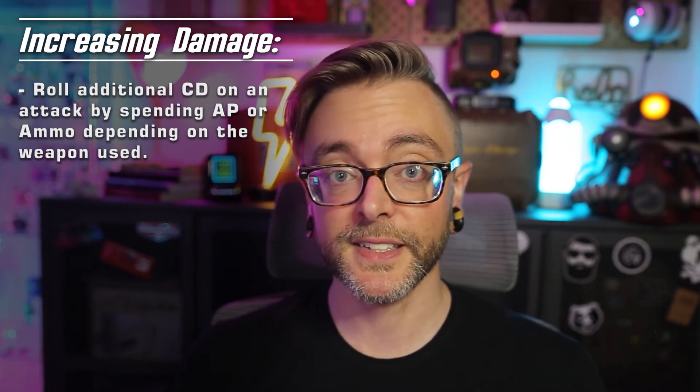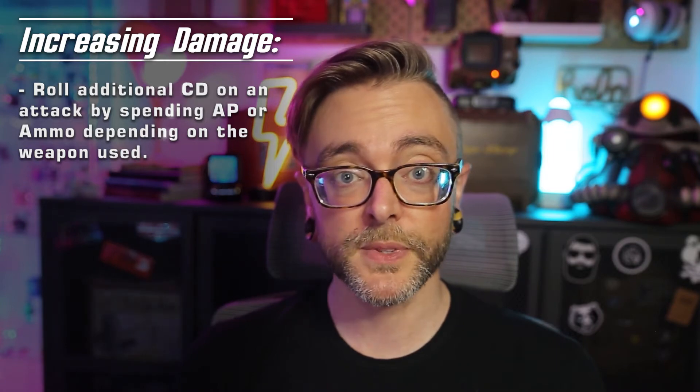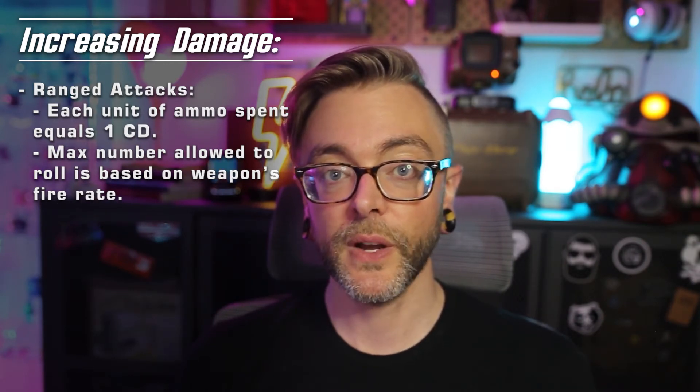Now let's talk about increasing damage. You can roll additional combat dice on an attack by spending action points, or spending ammunition depending on the type of weapon you're using. For melee weapons, unarmed attacks, and thrown weapons, you can roll up to three additional combat dice by spending action points. Each additional die costs one action point, and you can only use action points that are already banked — you cannot purchase action points from the game master to perform this action. For ranged attacks, every unit of ammo you spend gives you one combat die. Every ranged weapon has a fire rate, and that determines how many combat dice you can actually roll on the attack.